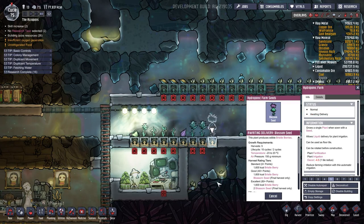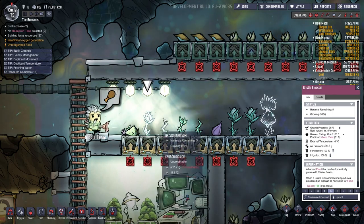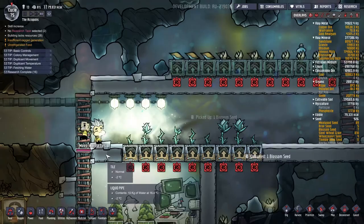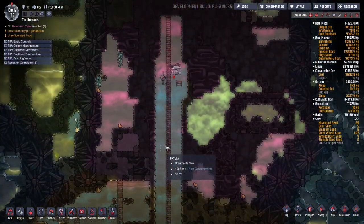Oh, we can plant another blossom. I'm worried my blossoms aren't going to do too well with the lack of fertilizer. Nikola just harvested a bristleberry and ate it — what a complete slob. I guess it's my fault; I did not give him any places to eat food.